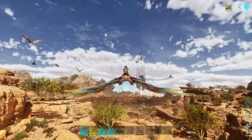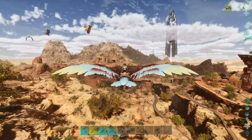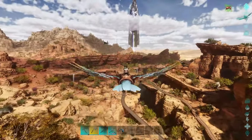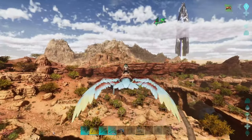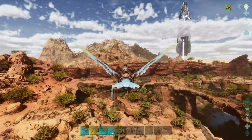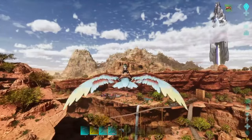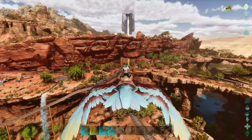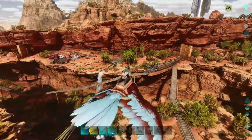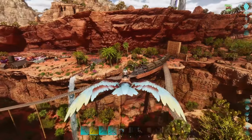I'm also planning on making that train into a base. But that doesn't mean we're abandoning this base here — this is going to become our farm base. I'm going to set up an egg farm here, then polymer and cementing paste. Over here where the train's parked right now, I might set up a train station. But for now, I think it's time to get painting.